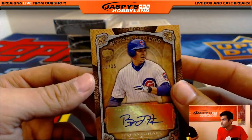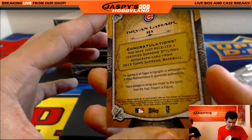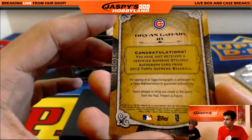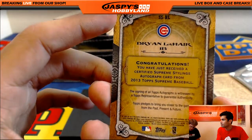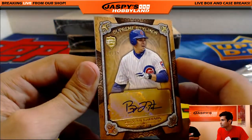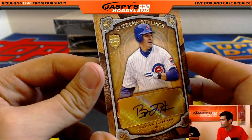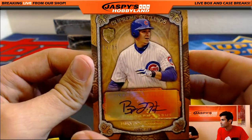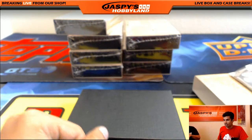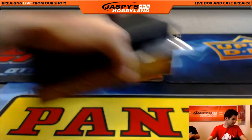We've got a numbered card out of 35 for Brian LaHare, first base, Marlins. Autograph card. So Stanton — somebody confirms he's with the Marlins, and that goes to Paul with the Cubs. Let's root for the Cubbies, everybody. It's J-Mac again with the Cubs.